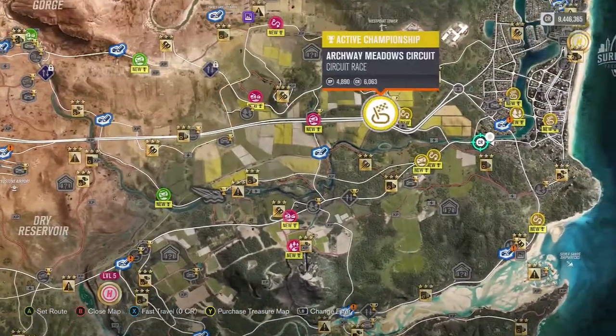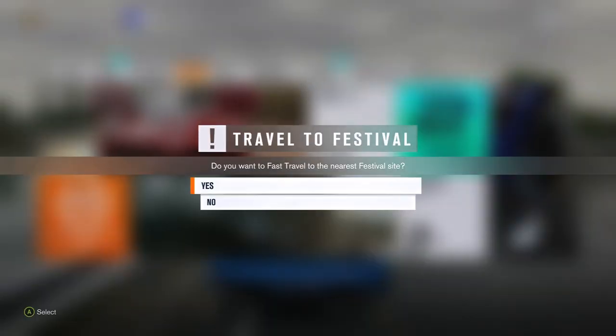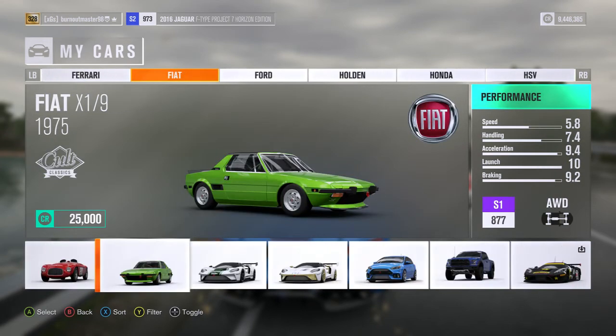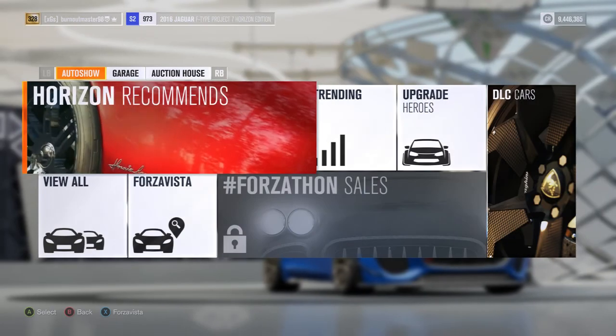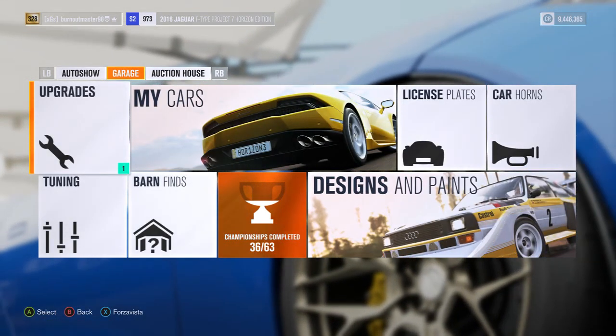There'd hopefully be cars for the expansion. What would these cars entail? Because if we look at the car list, you know those trucks that came with Storm Island in Forza Horizon 2? They're already in this game. They also have rally tires already in the game, so what would they add — rally cars? Snow rally cars? Like Dirt 3-type cars? That'd be cool.